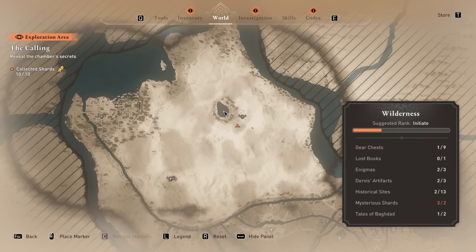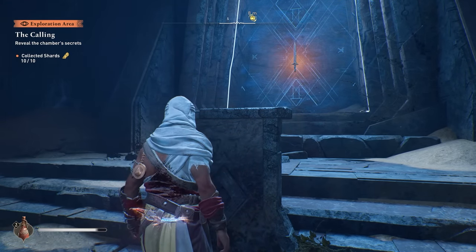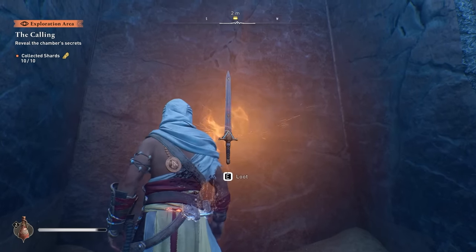Once you have everything, head back to the calling quest location, which is at this oasis at the north of the map. Swim in there, go down to this cave, and you can use these shards on these different things here to open up the walls and grab the special sword.